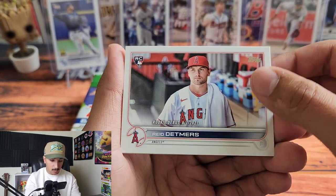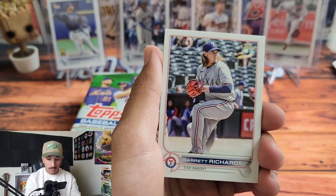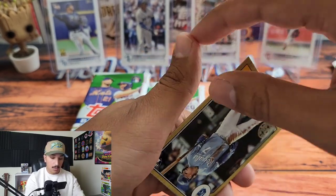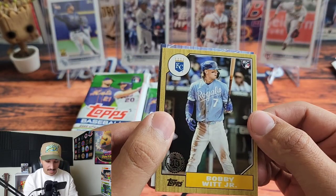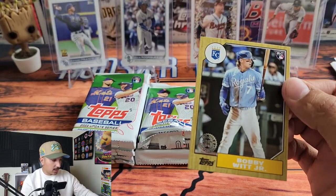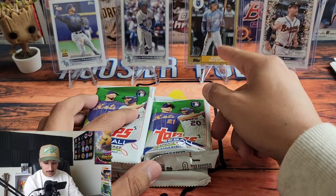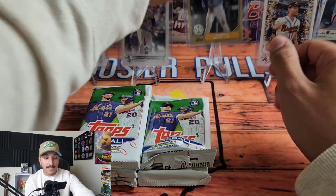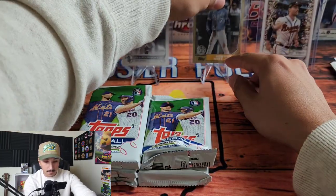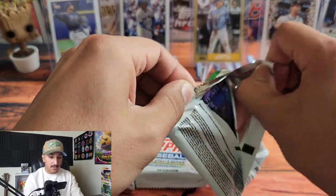A collation of horizontal cards: the Bronx Bash, Reed Detmers Rookie Debut — pretty nice. Connor Joe. And then — Bobby Witt Jr. in the 1987 parallel! Going to sleeve and top load Mr. Witt right away. Bobby Witt Jr. up there in the 1987 parallel — that is an awesome card. I think the last top rookie we need now is Seiya Suzuki.